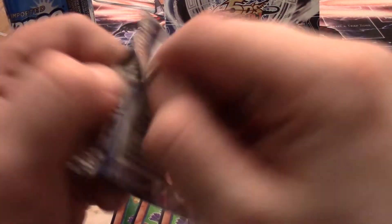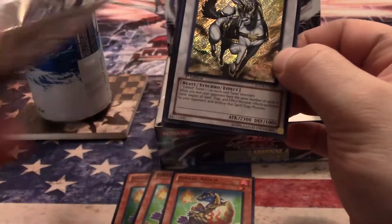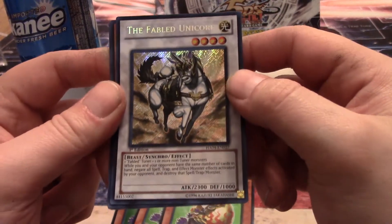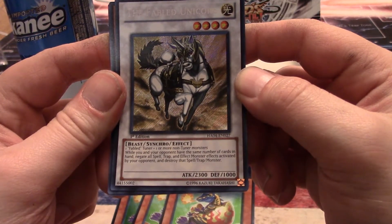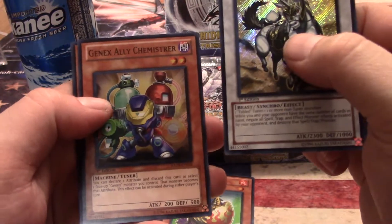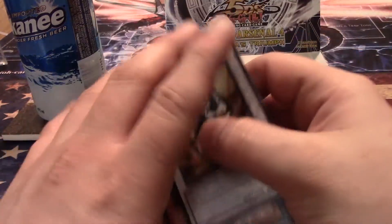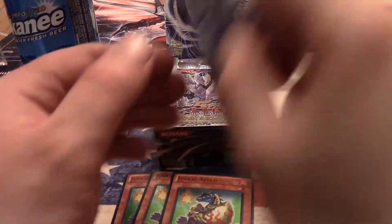Time for the left side of the box — is Trish hiding in these 12 packs? Fabled Unicore — this was eventually used by Necroz of Unicore. While you and your opponent have the same number of cards in hand, negate all spell, trap, and effect monster activations by your opponent and destroy that card. GenX Ally Chemistrer, GenX Ally Crusher, Dragoonity Melitome, and GenX Ally Changer. So far only three Jurak Alios — I've achieved the playset. Let's see if we can go beyond to four, maybe six.